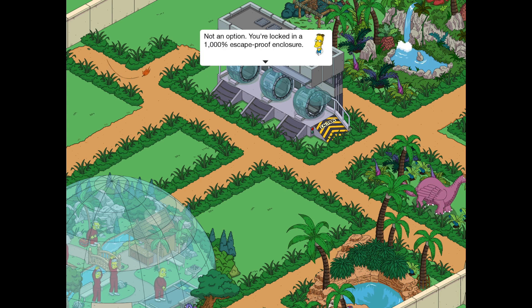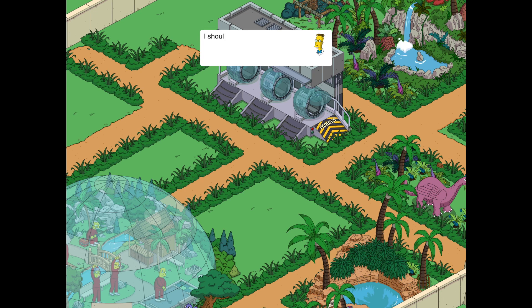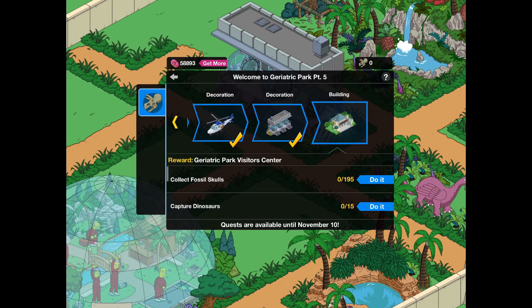Not an option — you're locked in a 100% escape-proof enclosure. But I know the keypad code to the lock, and with my new human-sized claws I can release myself. I should have stuck with creating cat-dog hybrids — they're cuter and easier to crate train. Brilliant, oh my goodness, I'm so excited for this one, which I'll be unlocking tomorrow — the Geriatric Park Visitors Centre!